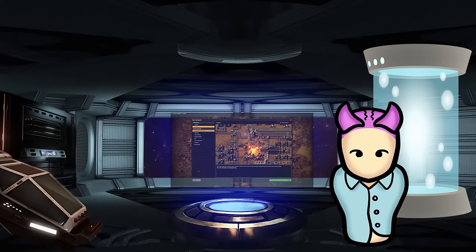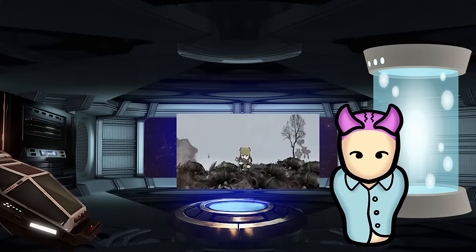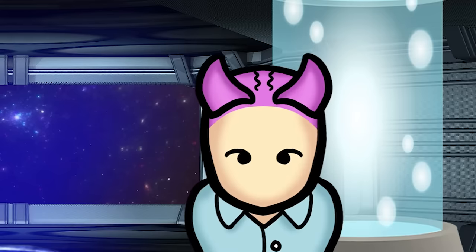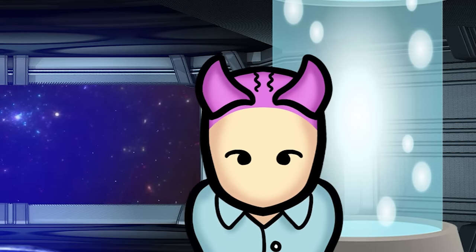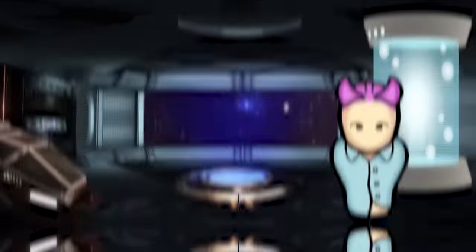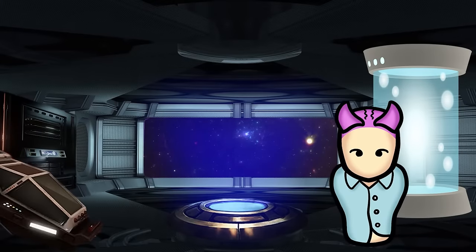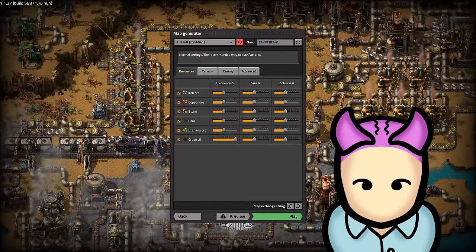Frequency determines how often you'll see them, size determines how large these locations are, and richness determines how many resource tiles or enemies will appear within. For beginners, the best option would be to crank up all these options for resources and decrease them for enemies, unless you're a masochist. In particular, you'll want to focus on increasing crude oil spawns, as it's vital for progress but may be hard to find depending on the world seed.